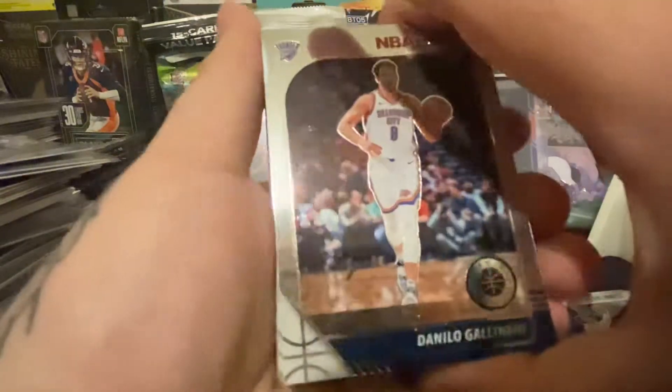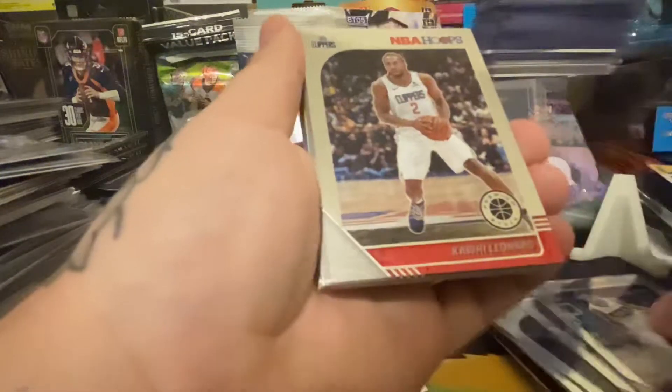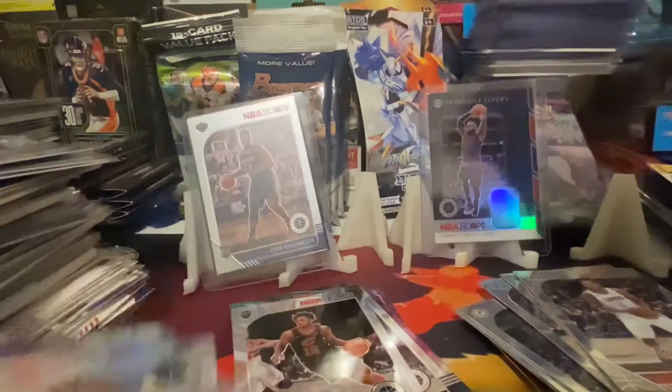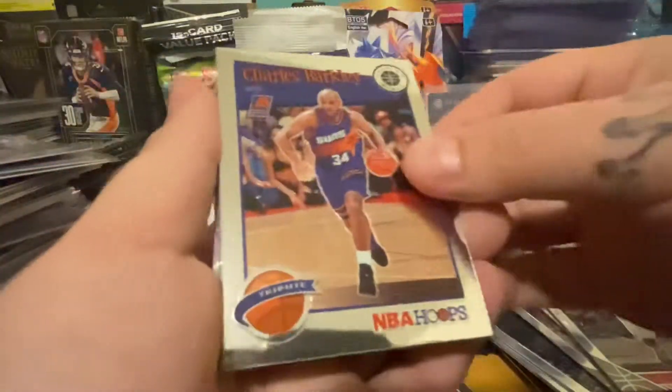If anybody has any Hawks cards or Hawks rookies, those are good cards - hit me up. I think we're about to do a rerun. Blake Griffin, just getting through the base. Kawhi, Goga rookie, Darius Garland - smoked them up - Cam Reddish. Don't think this is a grader right here, pretty sure I already had that graded card. So it's not gonna get a top load. Charles Barkley, Jordan Clarkson silver prism, Al Horford green prism.